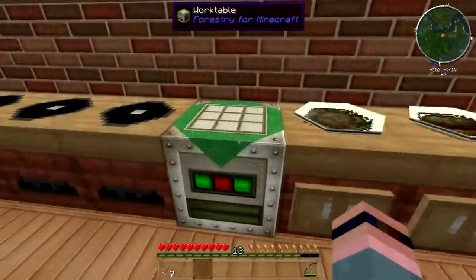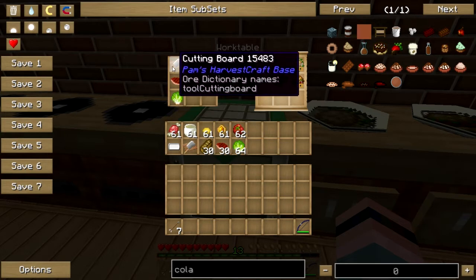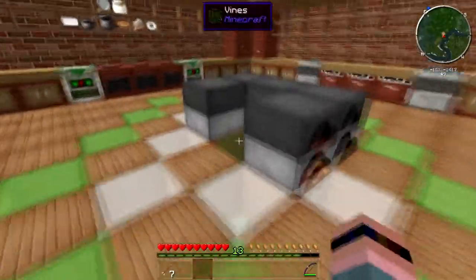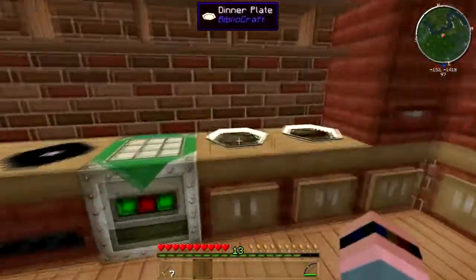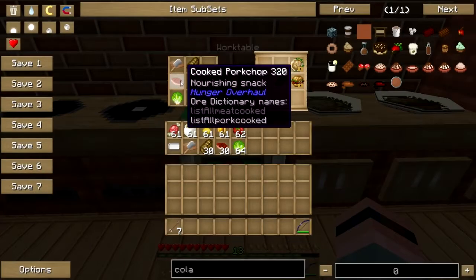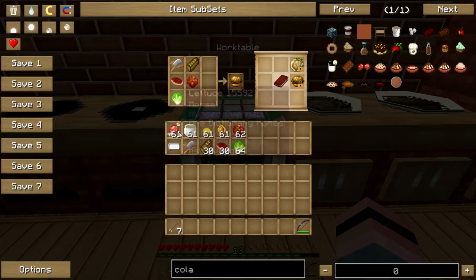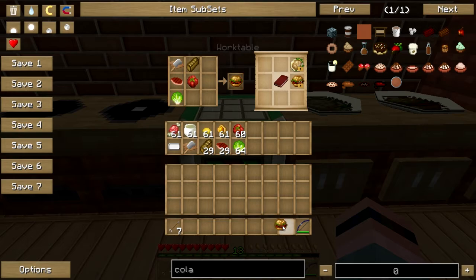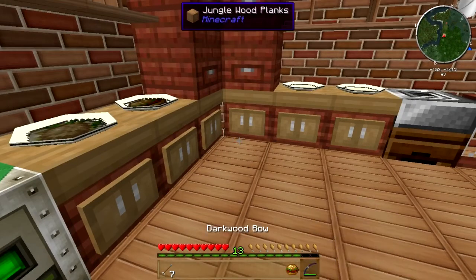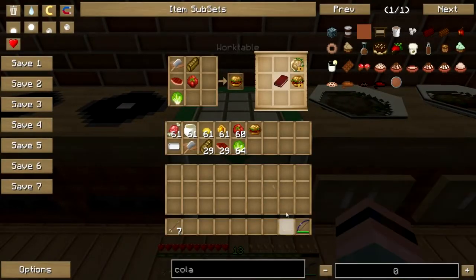Let's try the BLT — the good old-fashioned bacon, lettuce, and tomato sandwich. This will require a cutting board, some toast, which you get by smelting bread in a furnace, like so. Ta-da. You need a cooked pork chop — you know how to cook pork chops. You'll also need tomatoes and lettuce. Just plop them in your crafting grid with your cutting board, and get yourself a sandwich. I'm probably not hungry enough to eat this — I think my mouth is still recovering from that wing. I'll just save this for later.